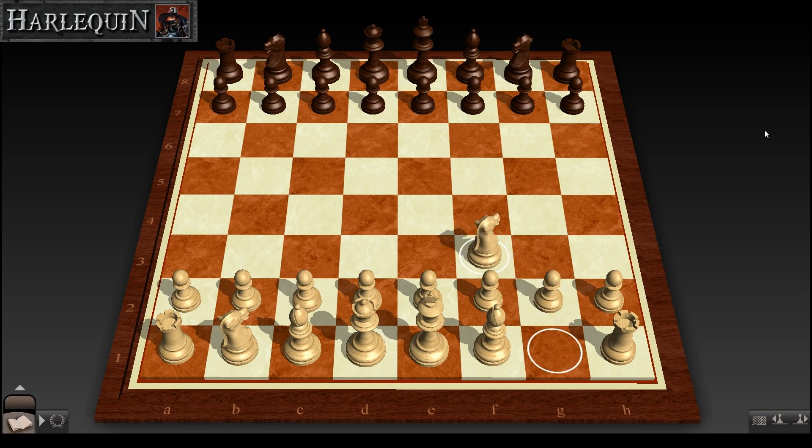Opening up with Knight to F3, Donald Byrne is going for some simple development — a really non-committal build order. Most other players would move a pawn out to E4, maybe D4, something along those lines. But Byrne, being an International Master, doesn't want to commit to any particular build order. He's just sitting back to see what Fischer is going to do. Fischer responds in kind with the mirror move, moving his Knight out to F6, challenging him and doing the same thing. Byrne then develops his central control nicely, moving his pawn up to C3.